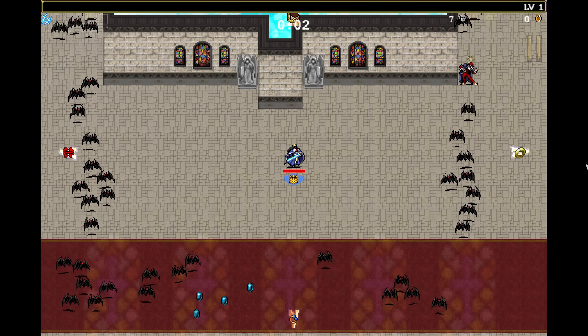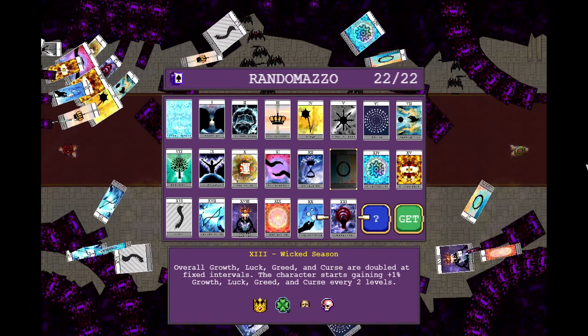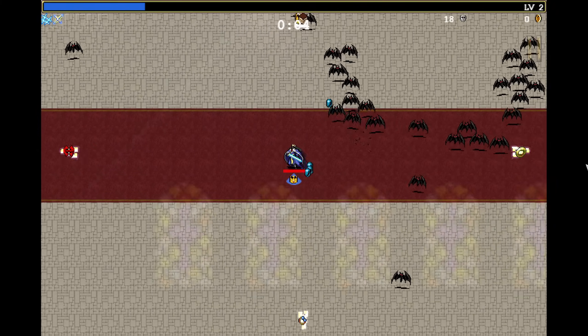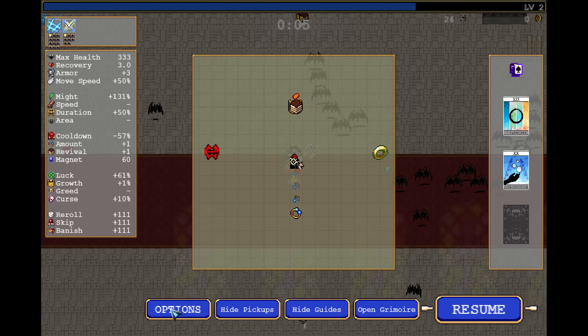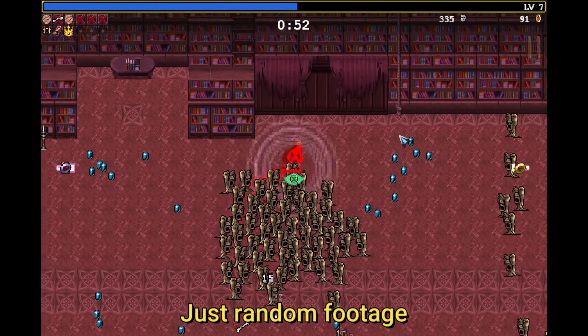One very important note: if you're stuck in a run, need to leave, or just want to unlock something very quickly, all you have to do is hit escape, go to options and click on quit. You still receive all the gold and the unlocks that you earned in that run. This is how most people do it whenever there's a new update — they just check out in the unlock tab what they need, quickly unlock it, and then leave the game after 2 or 3 minutes.